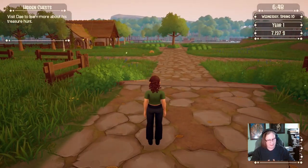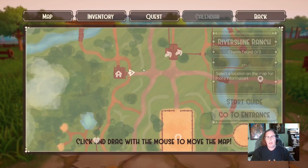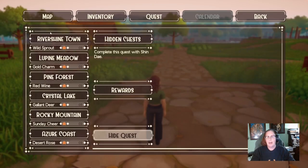One of the first things I'll show you is under the Quest tab — you now have a statue tracker. This is one of the most requested features, so now you'll know how many more quests and races you have to do to get the benefits of each statue. We've got Riverside Town, Lupine Meadow, Pine Forest, Crystal Lake, and she's also included Rocky Mountain and Azure Coast, which won't be in this next update — maybe two to four updates from now. So just ignore those last two for now.